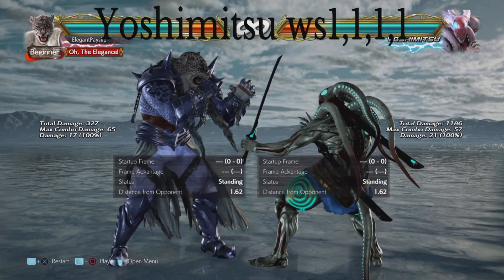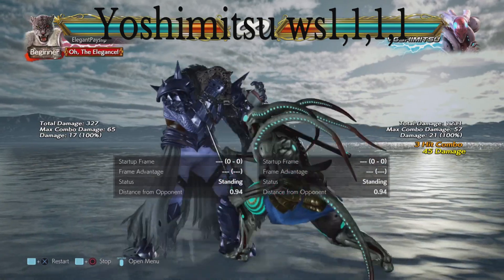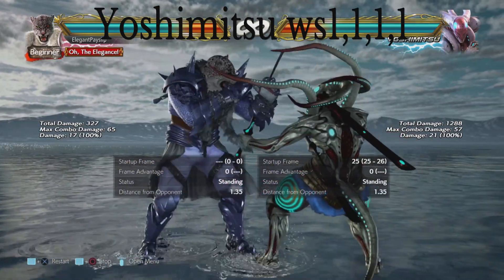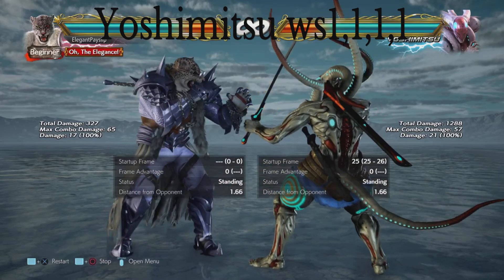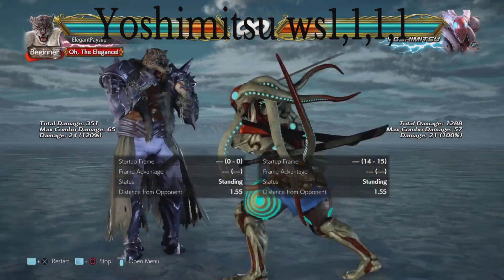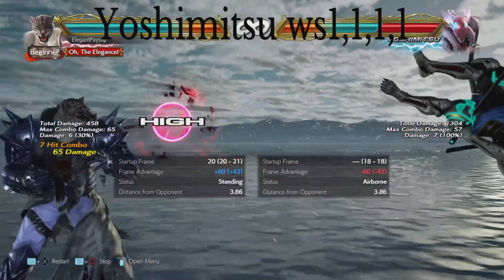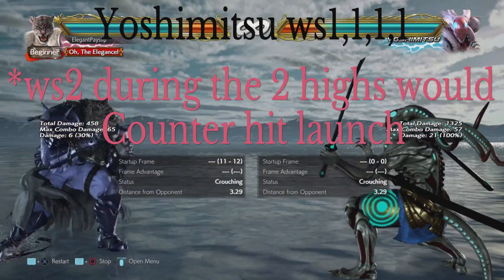Next up for Yoshimitsu is his while standing 1-1-1-1 combo. It is pretty damaging if you eat the whole thing. If you block the whole thing it is completely neutral — minus 6. The trick is it starts with a mid, two highs in the middle, and a mid at the end. The only way to punish this is with some kind of quick counter. You can actually launch punish it but it's very hard — I'd recommend sticking with a while rising punisher or any quick punisher your character has.